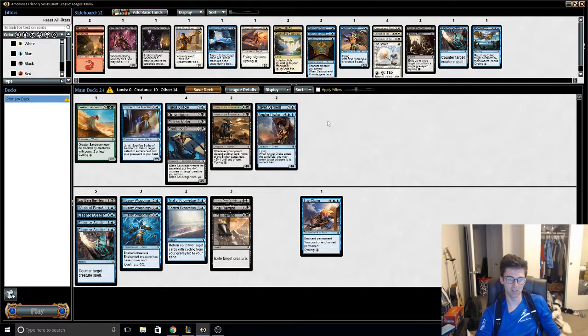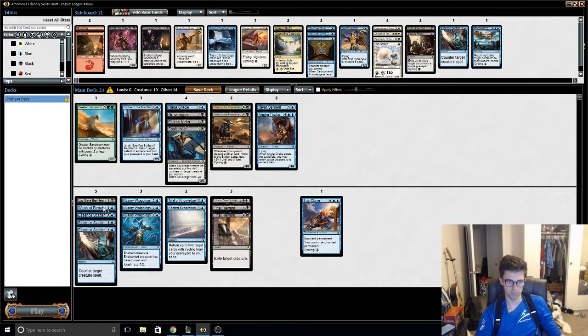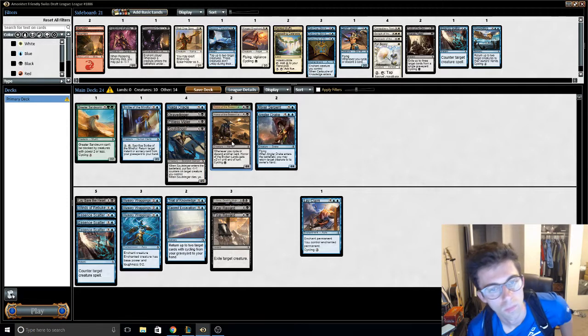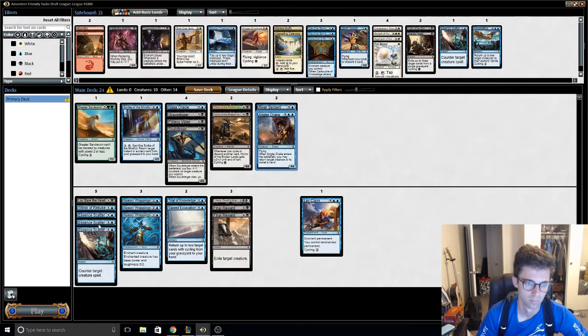Maybe one is fine. I think Wrappings might be better than Scatter — it just kind of deals with anything, and we don't have to have scattered it for it to deal.